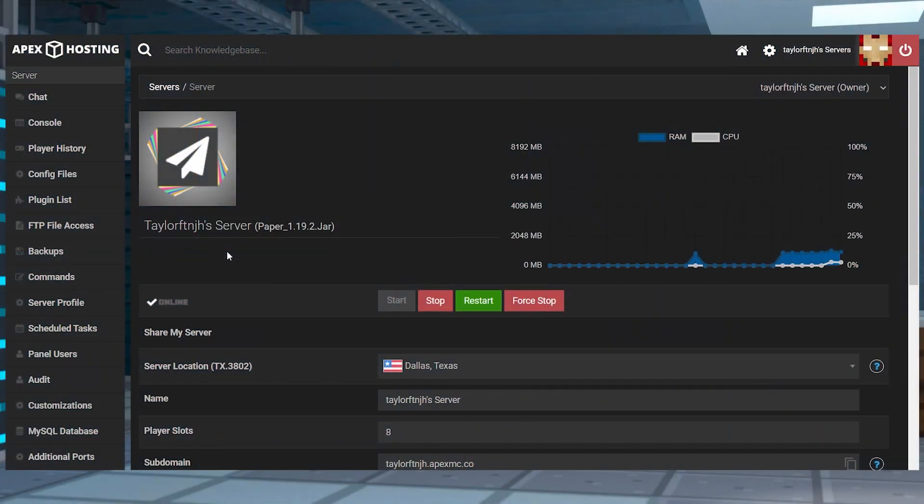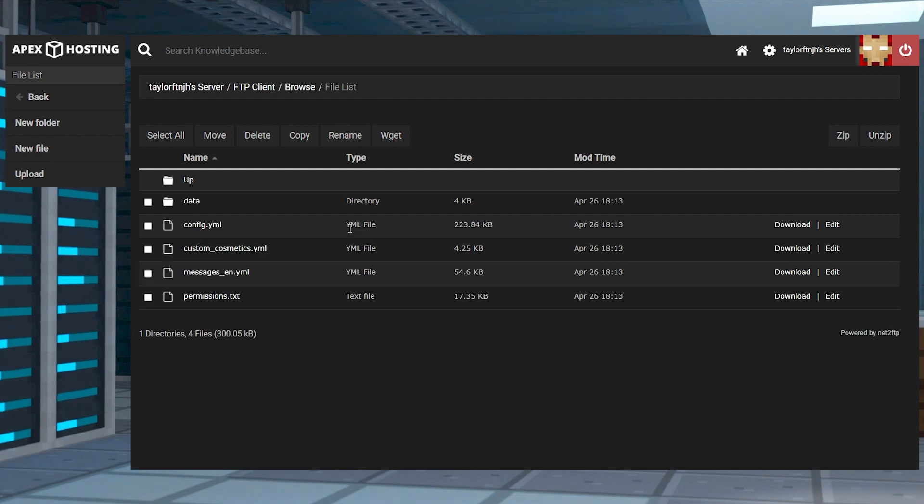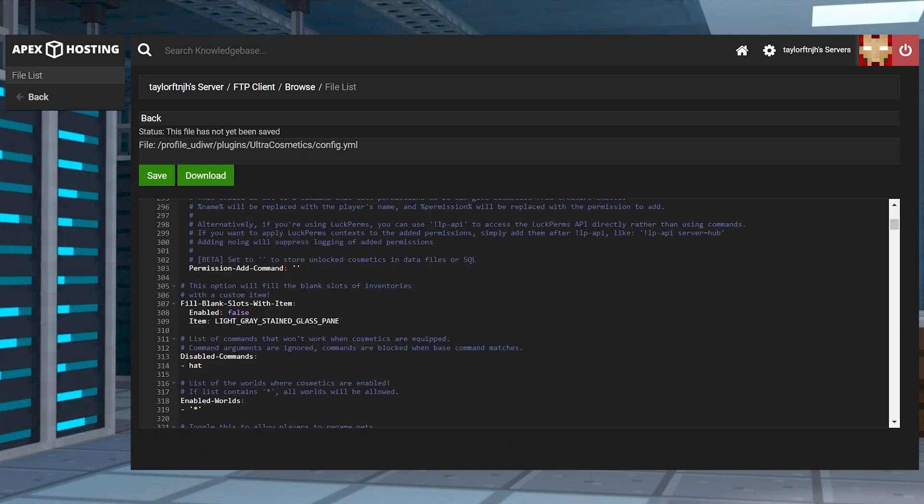Now that the plugin is installed, you have to configure it to unlock the various cosmetics. Prior to using the plugin, you're going to have to configure the permissions to hook into a certain plugin like LuckPerms. Head back into the FTP file access and enter the plugins folder, then click and enter the Ultra Cosmetics folder and press Edit next to Config YML. Find the Permission Add command near line 300, and if you're using LuckPerms, you can replace this text with the provided setup to automatically configure.